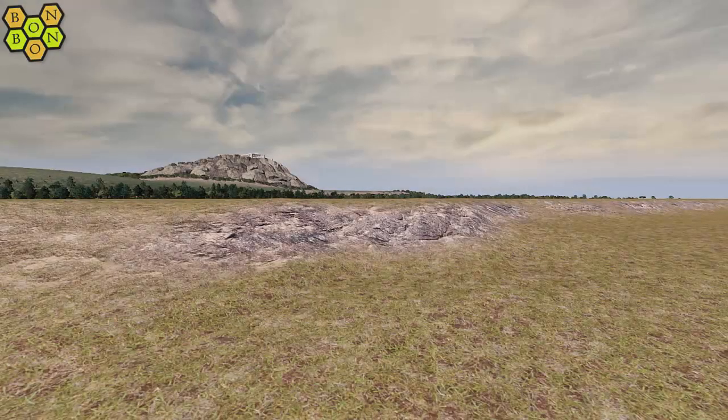Can we build a canal with a vanilla lock gate in this dry grassland scene? Only one way to find out. Welcome to City Skylines.